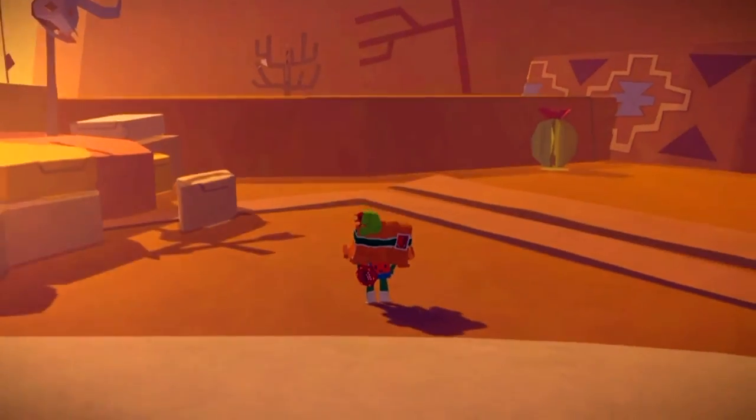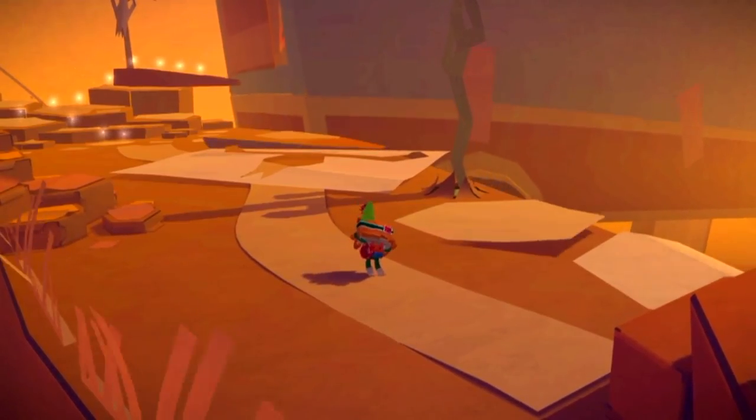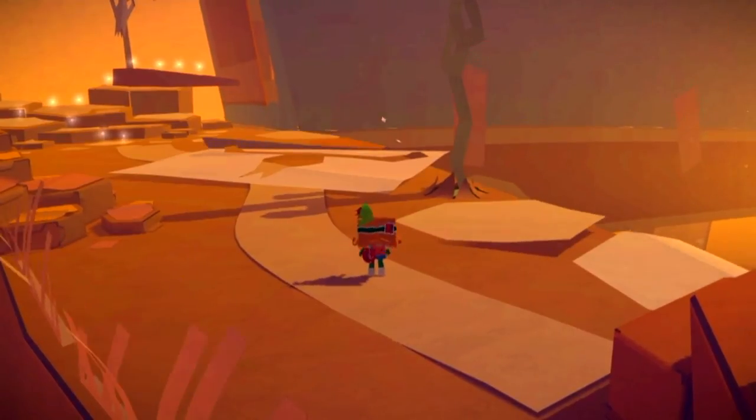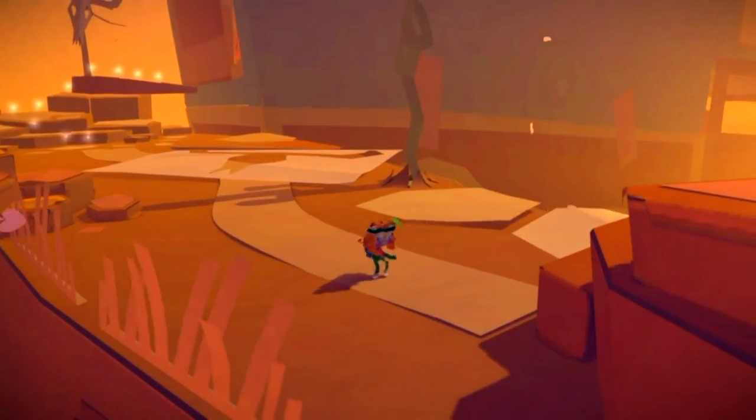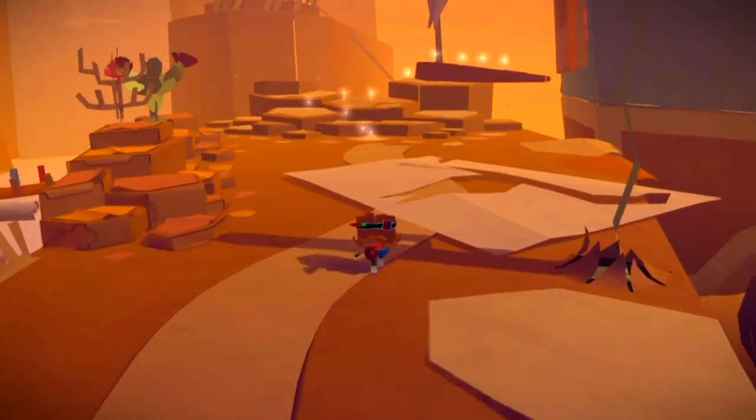The final paper craft for this level is in the last level area. Just make your way through and eventually you will need to talk to the cactus. Finish speaking with him and head over this direction.